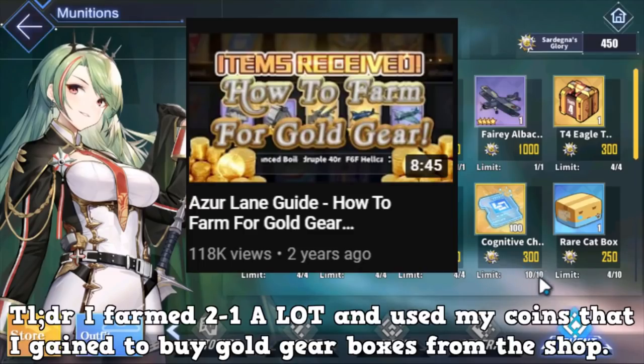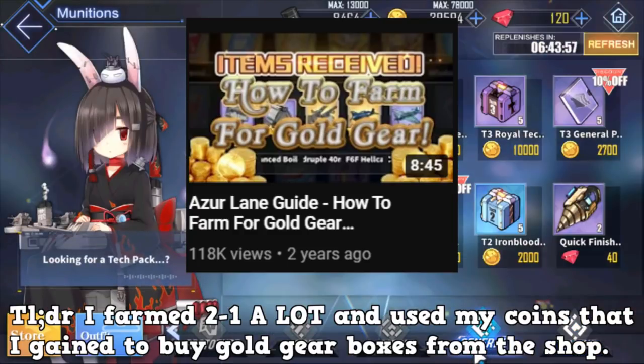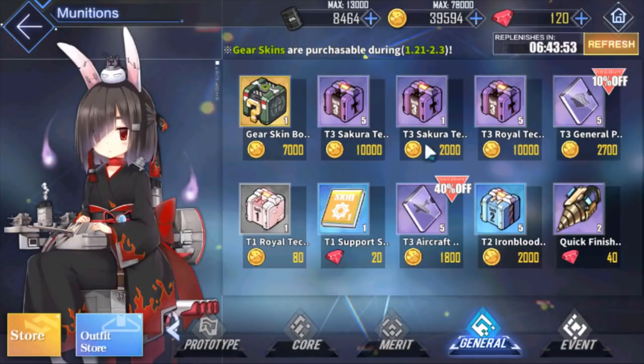When it comes to getting gear boxes, the biggest way is to buy from the shop. This video I made about two years ago is very outdated, but basically the same concept still applies. You just farm a map, get a lot of coins, and whenever you see gold gear boxes, buy those. Don't buy purples — if you see gold gear boxes, buy them. It's 5,000 coins per box, 25,000 for a five-stack.